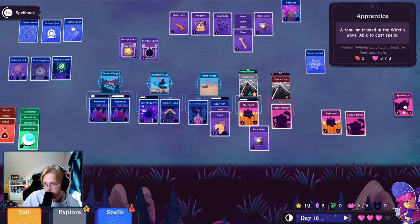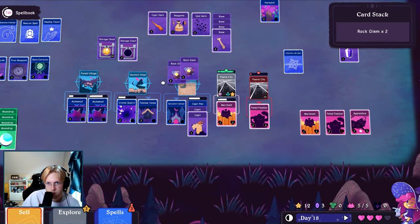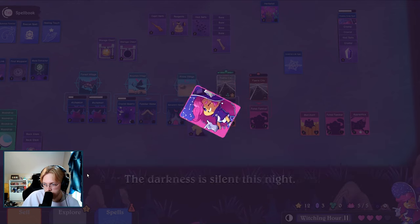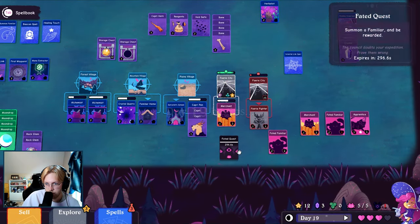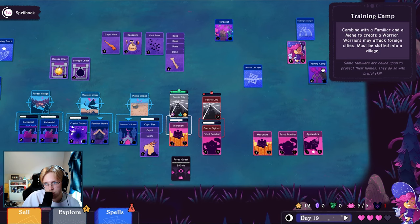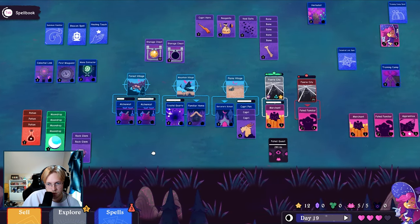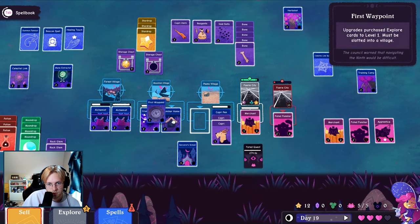Oh look at the apprentice — able to cast spells. Maybe I'll sell these. Could you have multiple of the same village just to have more slots? I think so, yeah, we just haven't found a location yet after I sold all of them. Summon a familiar and be rewarded. I don't want to have to do that — combine a familiar with mana to create a warrior. So I need more crystals.